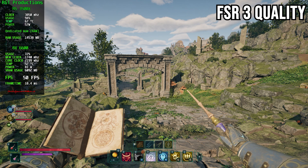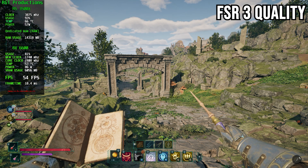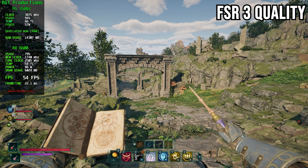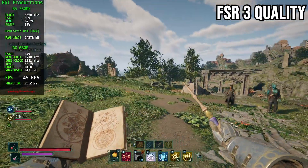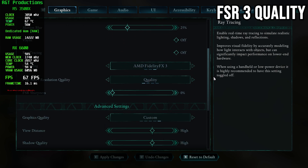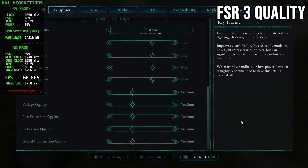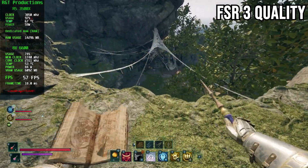Playing in early access there are bugs and jank — for instance, being in cities can cause FPS to drop to 20 to 30, which can get pretty bad. Right now though it's not horrible. My current settings are FSR3 quality with bitrate at 25% and medium to high settings overall. With FSR3 I'm getting about 50 to 55 FPS, and at some points hitting 60.